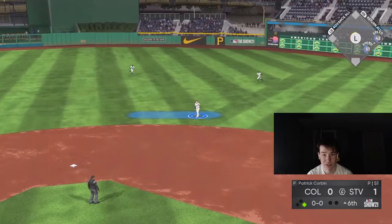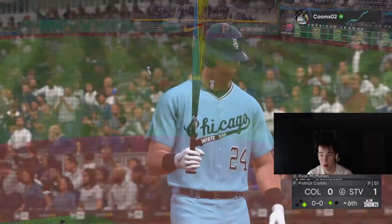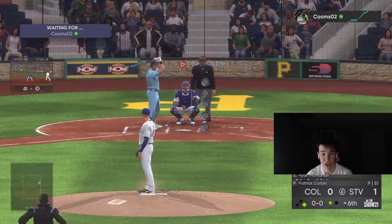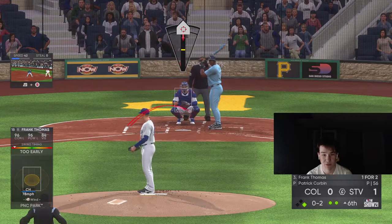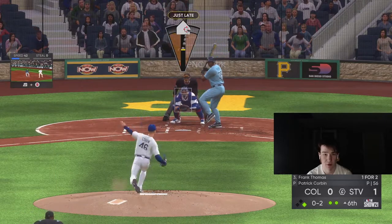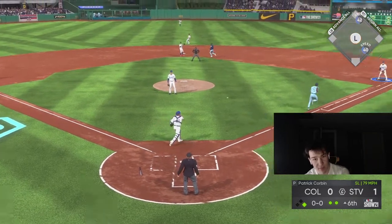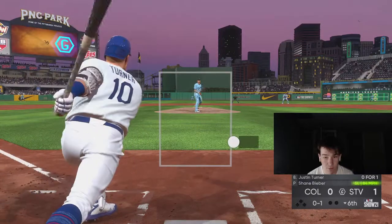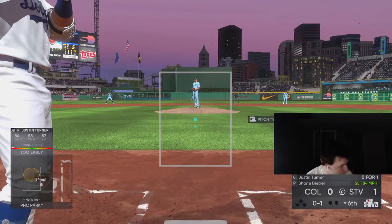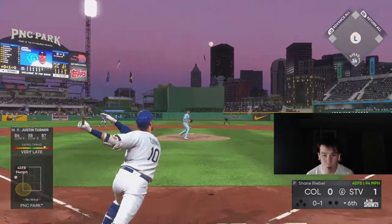Sit down. He literally ran through him — how was that not an out? I'm not even messing with the fastball, just go back foot here. Got him. Corbin out of the jam again. What am I swinging at? Watch out for the bat — run that out.